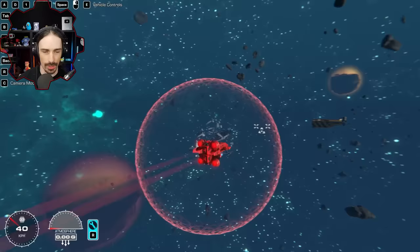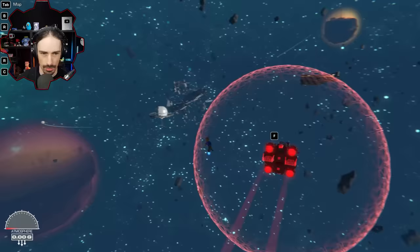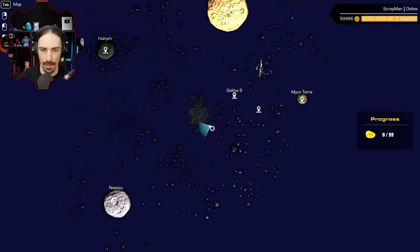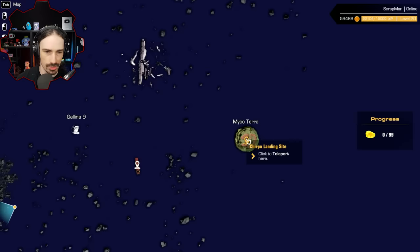Testing what happens if I hop out in the middle of deep space — my ship keeps going without me, and I have a lot of personal drag. Pressing repair returns me inside my ship. Opening the map for the first time — you can really see the size differences between the planets. We have teleport points: Galena 9 hangar bay, Holrum, Nassau, Dune, and Chirpo landing sites which also serve as spawn points. Zooming in gives planet labels: Ancient Tech Labs, Sector 1/2/3, The Appleton Crater.